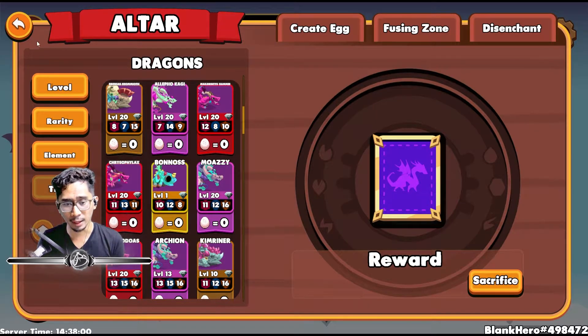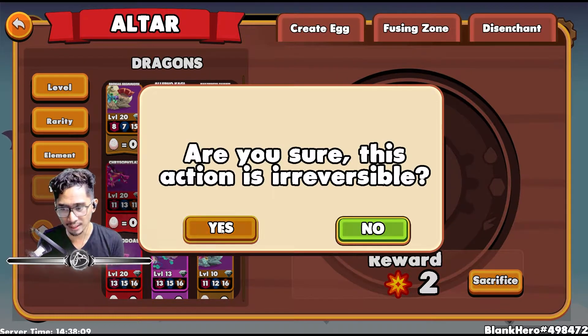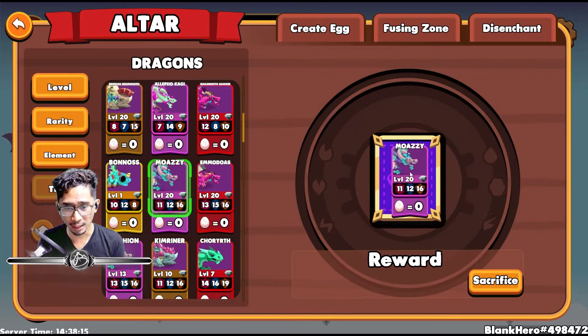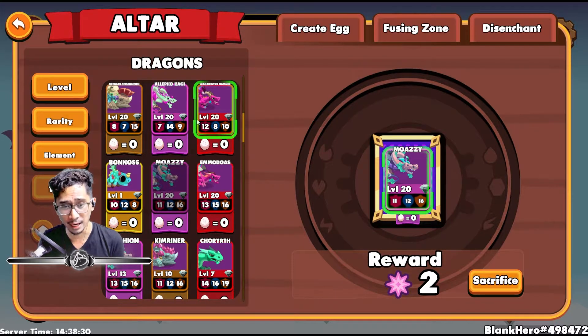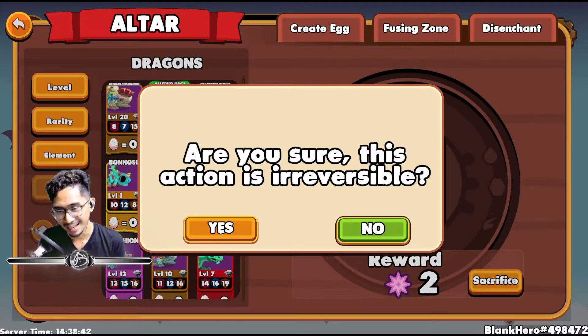Okay, so what happens in the barracks? We'll find out later. Next is Chrysophlax — fire dragon. Sacrifice. I'm going to get 2 fire sparks. Next is Moazi, an air dragon. I want to keep all my OG dragons — all my dragons with 30 stats. Those are the first gen-0 dragons you get, like the 3 dragons you get when you start the game. Moazi is a breed of Brynayas and Alepho, so we're going to disenchant that and get 2 air sparks.